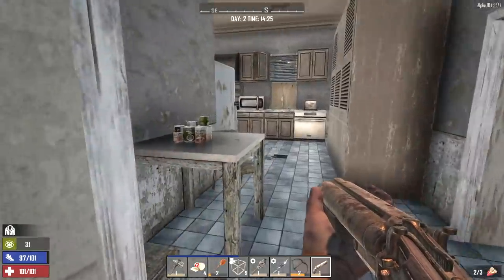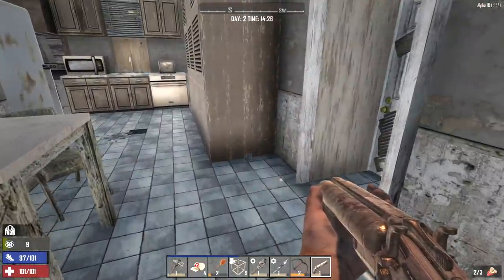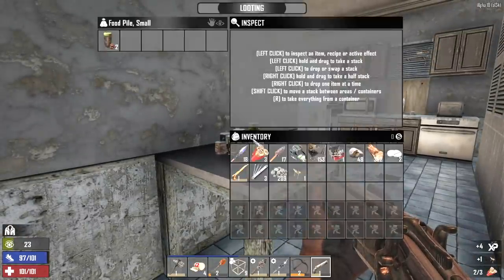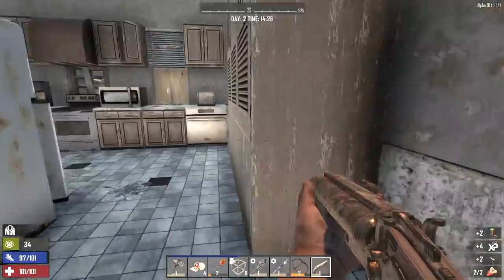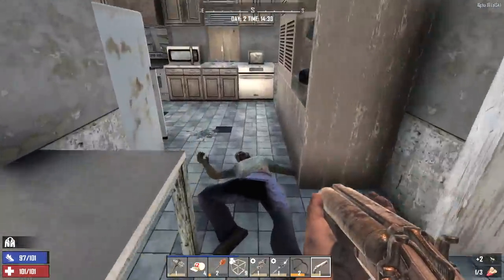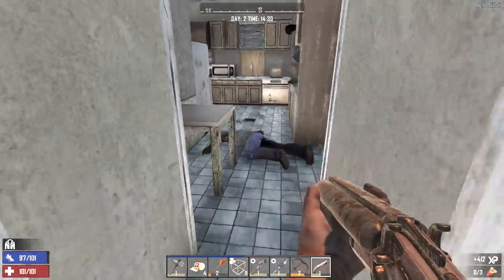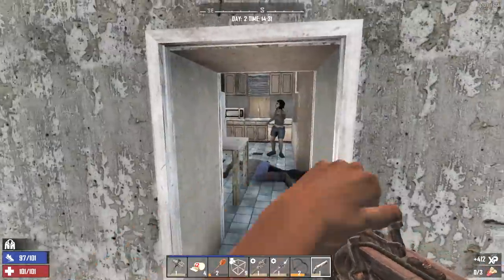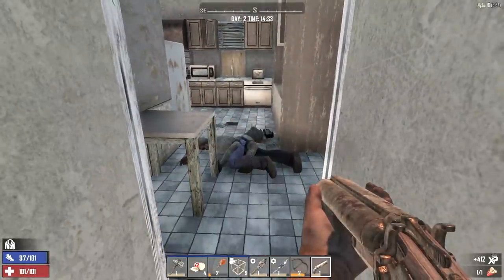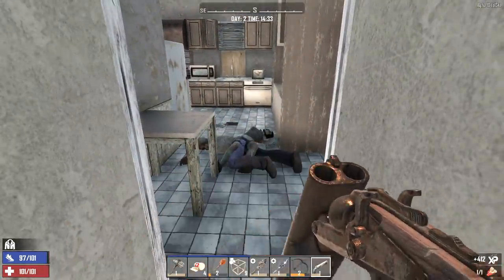Let's get in here — probably got a zombie in the cabinets right here. Grab these chairs and search this food. Some coffee, nice. Here we go, come on out — there's two of them. Two shots, he's dead. Reload. One shot at her! I am loving this shotgun more and more.